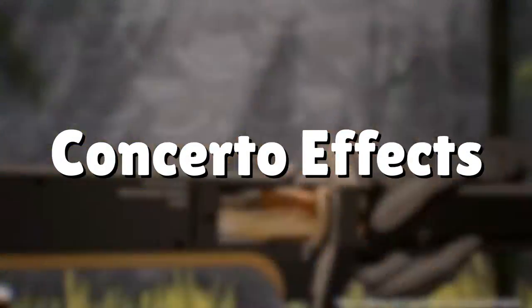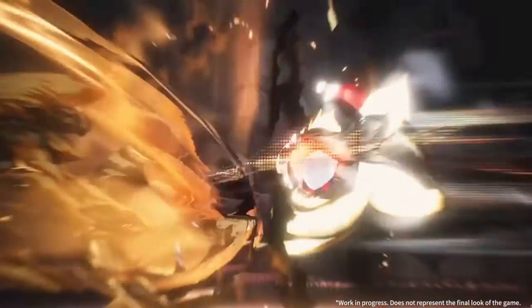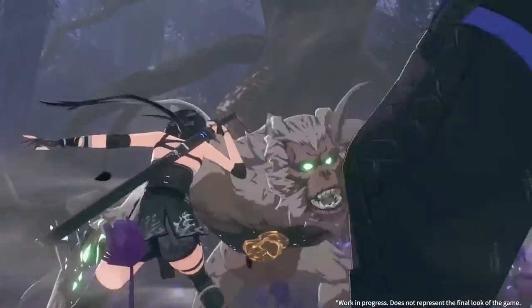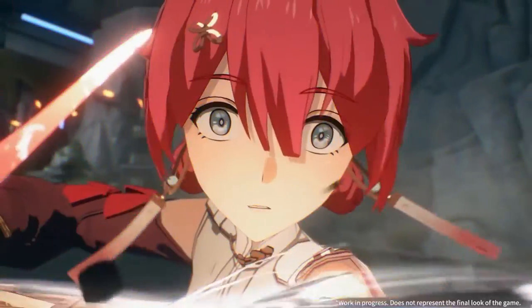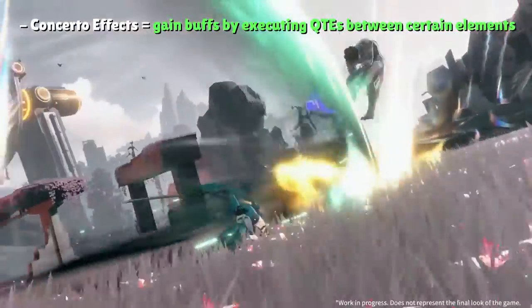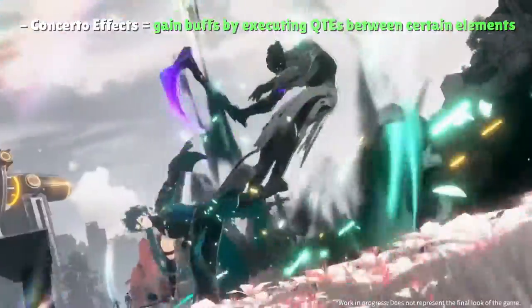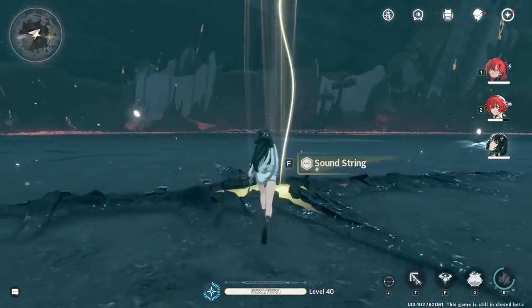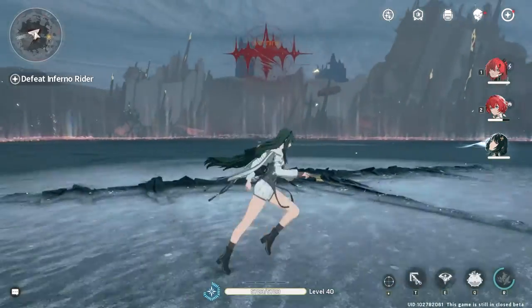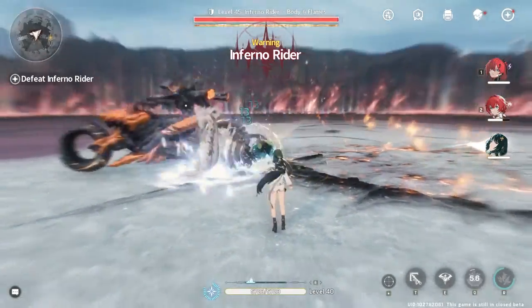Now that you're familiar with the elements and the Concerto skill QTE system, that gives us the foundation to go over Concerto effects, which is the most complicated part of the combat system directly tied to your characters. Think of Concerto effects as elemental resonances based on the pairing of elements in your party, and certain effects will take place based on the element pairing of the characters switching out and in with QTEs.